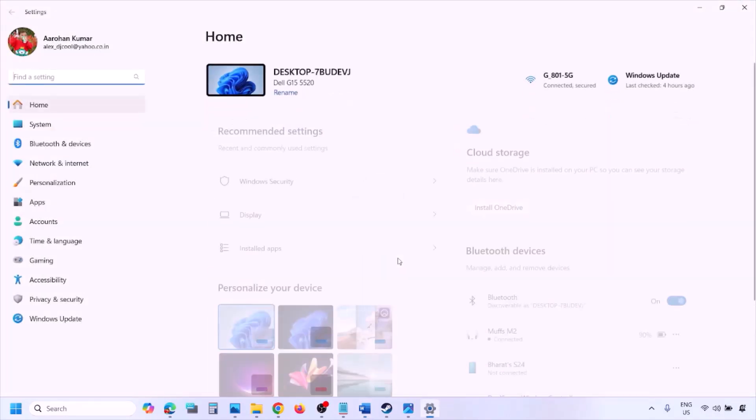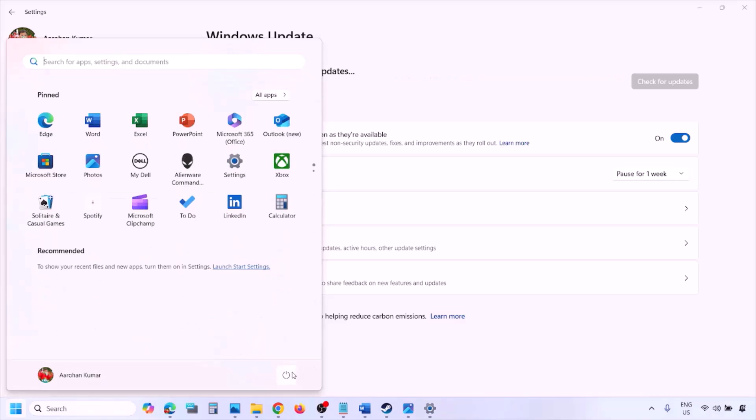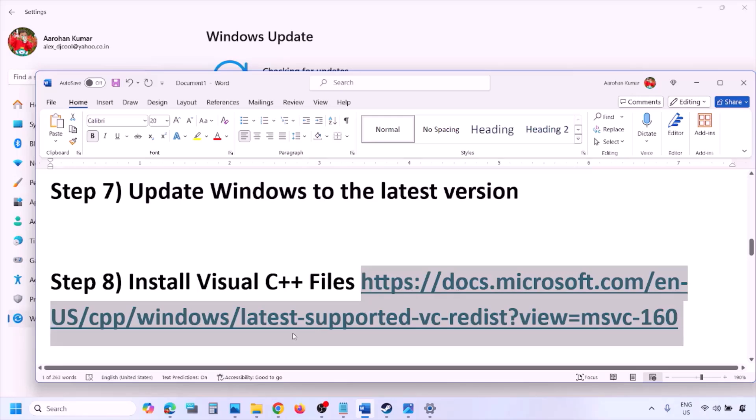The next step is to update Windows to the latest version. Go to Windows Settings > Windows Update, click 'Check for updates'. Once all updates are installed, restart your computer and launch the game.